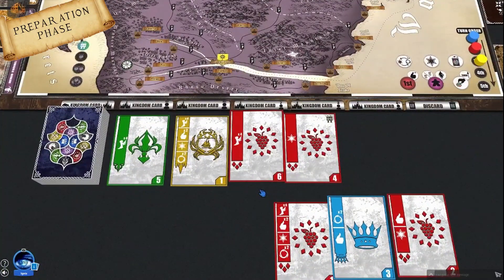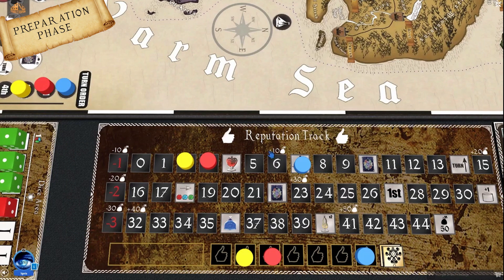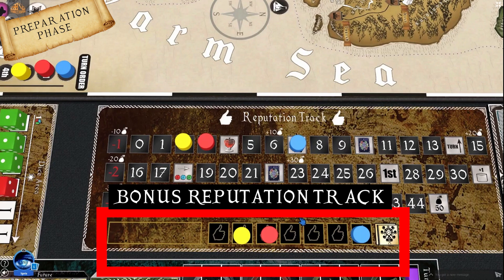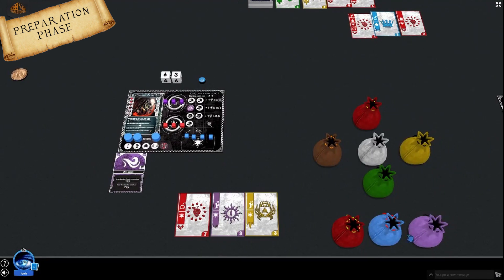The reputation symbol moves you up the reputation tracks. The main reputation track gives rewards when passing certain spots and permanent coin bonuses when completing monster missions. In case of a tie in final scoring, the player highest on the reputation track wins. The bonus reputation track has players competing for bonuses at its end — once any player reaches the bonus spot, they collect the token to use at any point in the game, all tokens reset, and a new bonus token is placed. Experience symbols give you experience cubes used to learn magic, buy dice, reroll dice, etc.